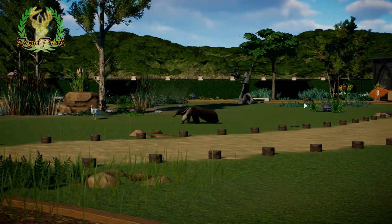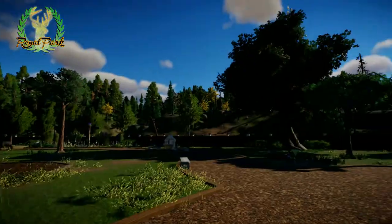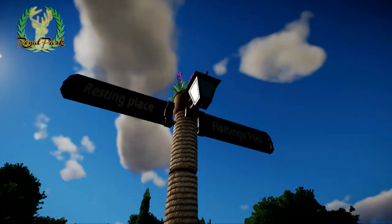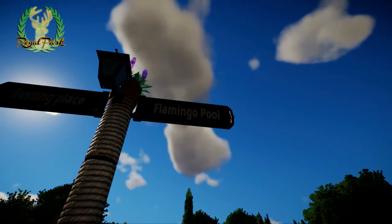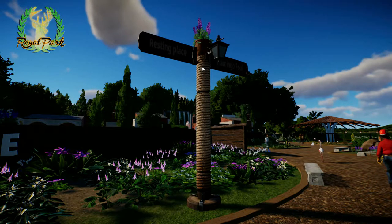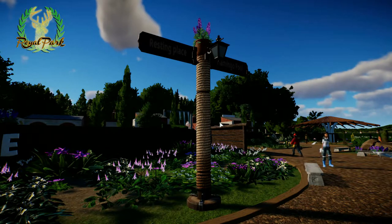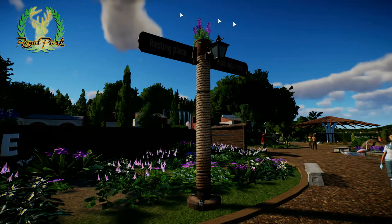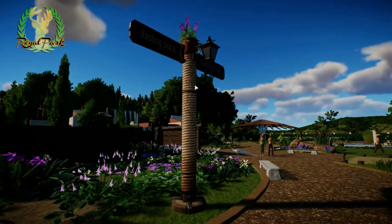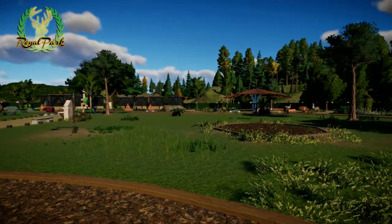We have the anteaters here — there's one walking over there. Moving to this first section, we have a resting place that leads toward the flamingo pool. I made a multi-purpose sign post which also has a scratching pole attached to it — it reminded me of having a cat and providing multiple scratching areas. This one is for the anteaters, and I've taken screenshots of them using it, which is very cool.